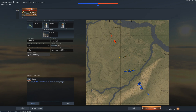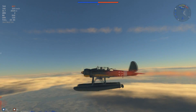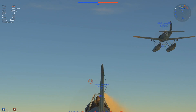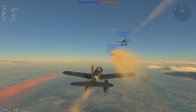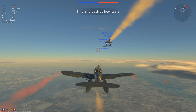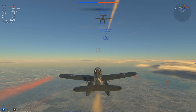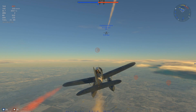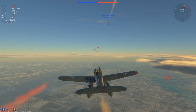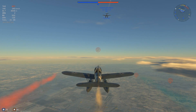We'll start above the enemies and at speed, which should help us. First impressions: the roll rate is pretty poor. Elevator authority seems pretty good, but that roll rate is going to make it very hard to get shots on target. Rudder also seems pretty good, but it remains to be seen how it will do in an actual dogfight.